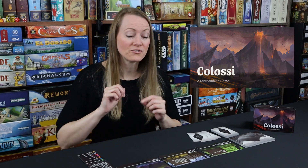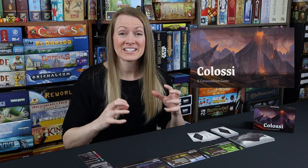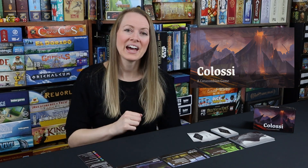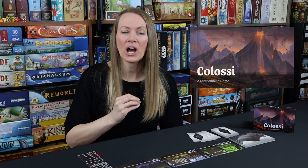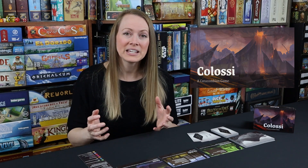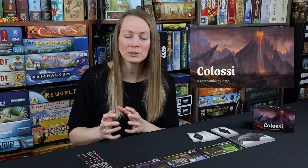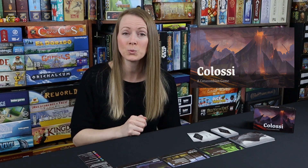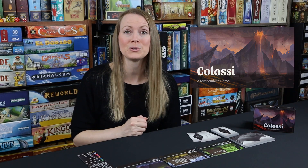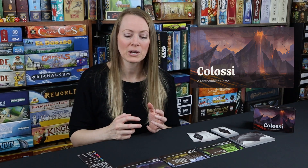In this game, two to four players are vying for this island and all its different environments — they're going to battle each other. They have an identical deck of different kinds of tricks up their sleeve to defeat the other Colossi on the island. The game takes 10 to 15 minutes per player, and you fight for three environments. The first player to win the third environment wins the game. For a quick game, the first player to collect two environment cards wins.